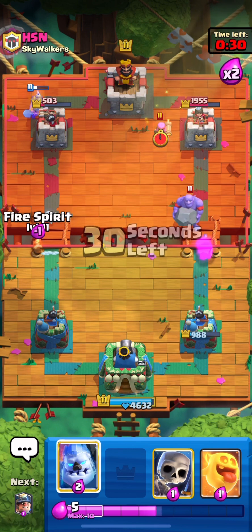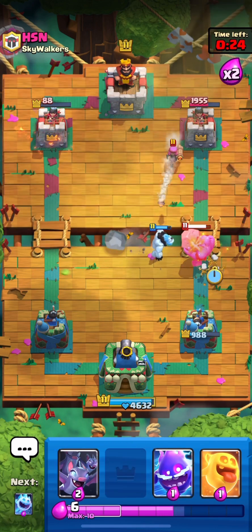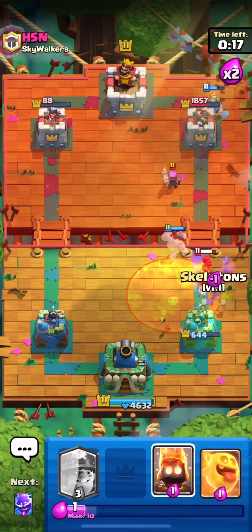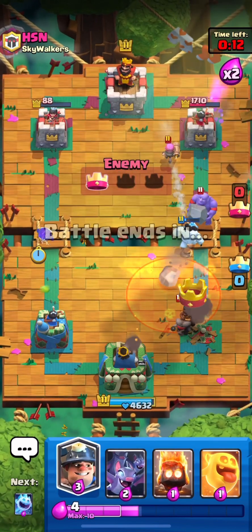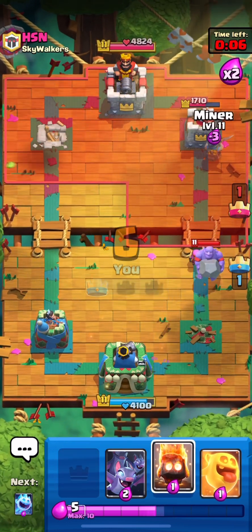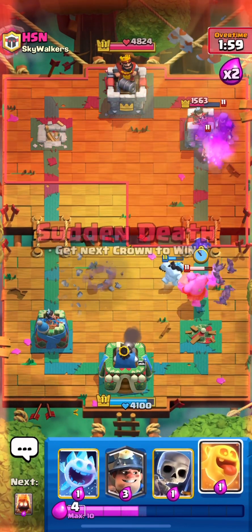We defend with ice golem and skeletons and save the bats for the battle ram. He decides to poison, so our bats are done. But look at the left side — our electro spirit walks down and he tries to fireball it but it was too quick. Now it's become a race to see who takes the second tower faster.